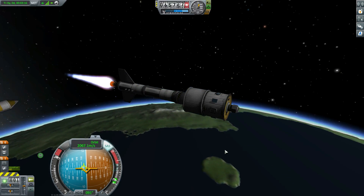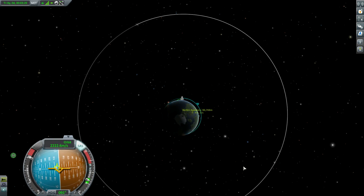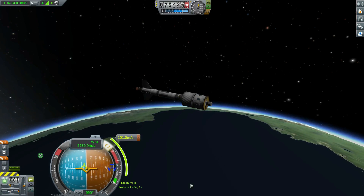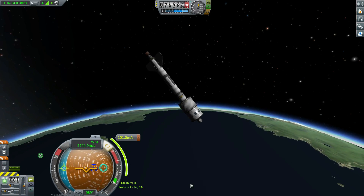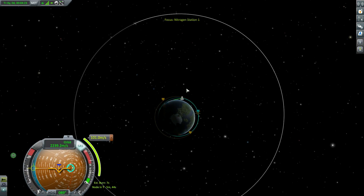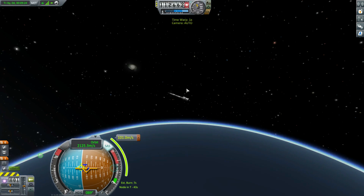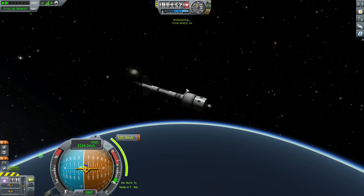I could ditch the fairings now — let's get rid of them. Look at the station: it's pretty simple, obviously nobody on it. There's just a probe core and some solar panels — a very rudimentary station. It does have a decent amount of fuel, enough for two T800s to fill up. Oops, 113 — that works for me, kind of wanted 110 but 113 is fine. I'm going to ditch the back fuel tank even though it still has fuel in it; I don't think recovering it is worth the time.